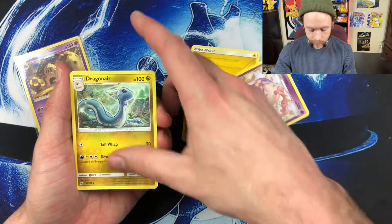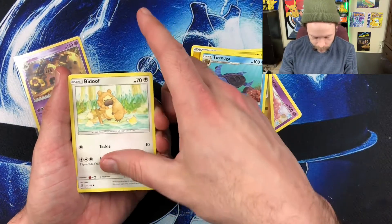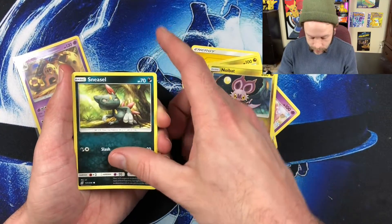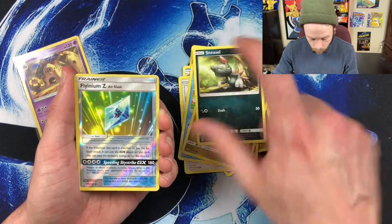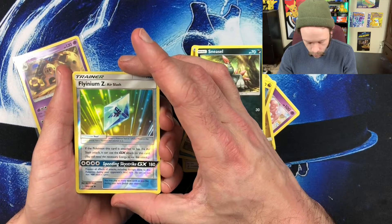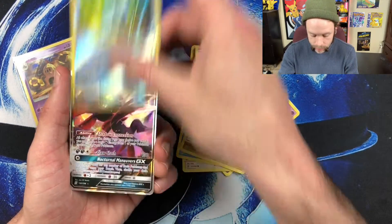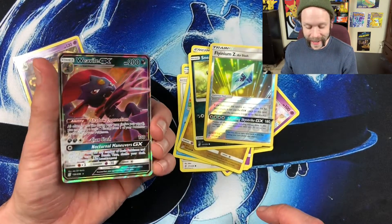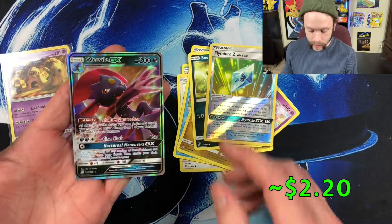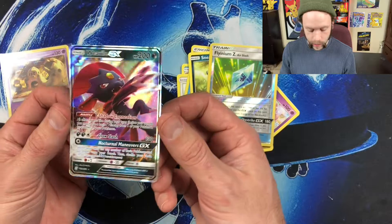Here we go: a lightning energy, a Mismagius, a Dragonair, a Torkoal — I never know how to say that name — a Bidoof, a Skarmoury, a Wimpod, a Noibat, and a Sneasel. Then a Flyinium Z with a GX move called Speeding Skystrike — very, very cool. And last but certainly not least, we've got a Weavile GX — very, very cool — and I'm dropping it right there. I believe this is also a duplicate for me.